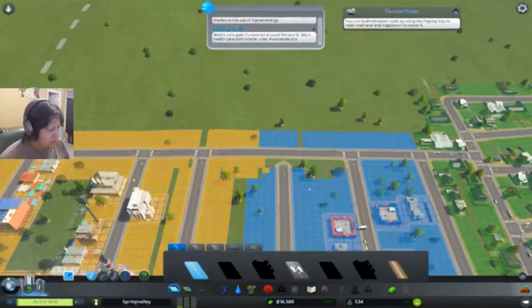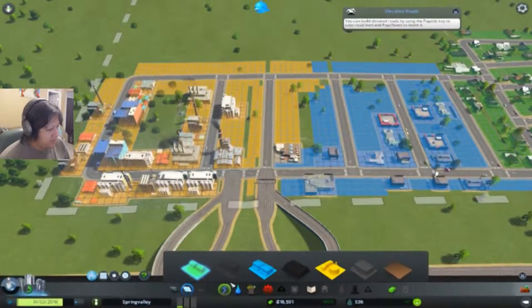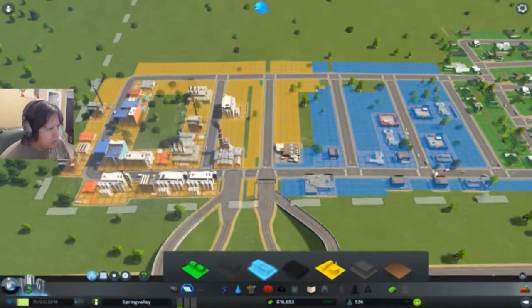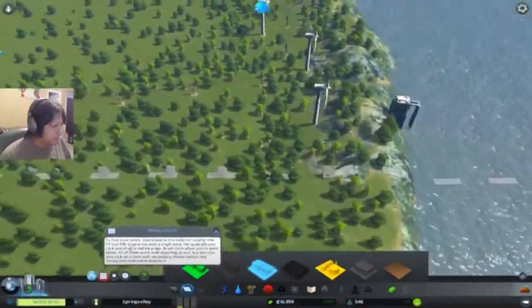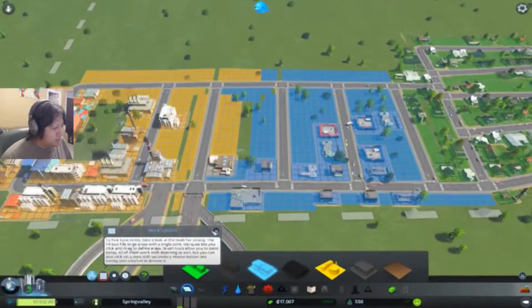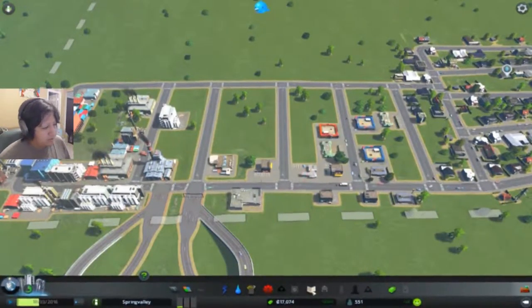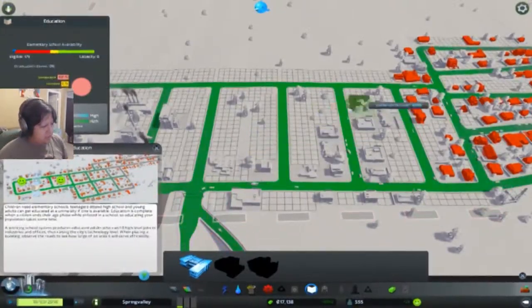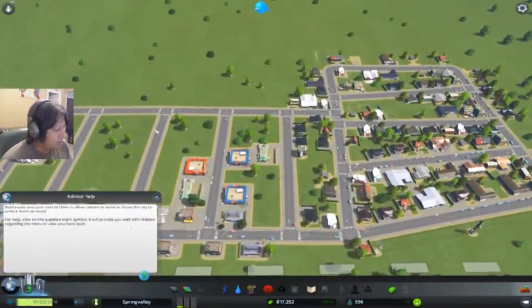That's not connected, I need to connect that. There might be little pockets of zoning I need to redo. Let's unzone this and this whole piece here — that's better. So things are going good, we're making money. Population 850. Education might be helpful — how much is this going to cost? Let's wait until we get about 20,000 before doing that.